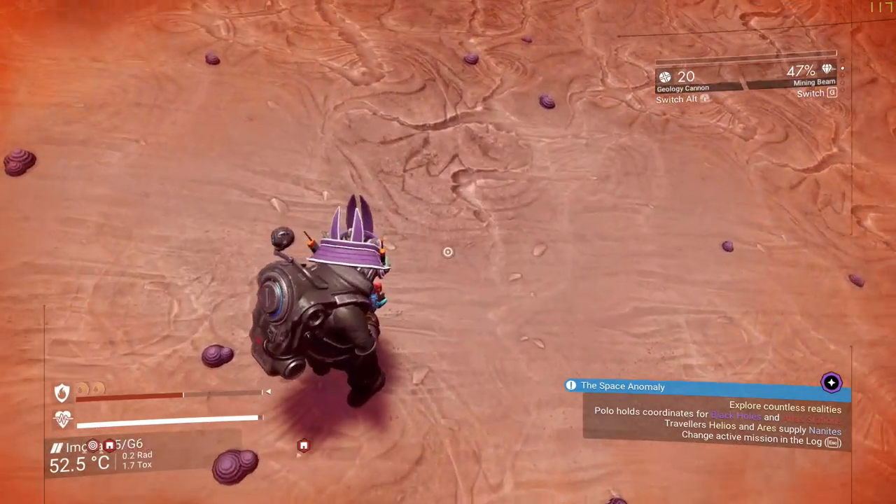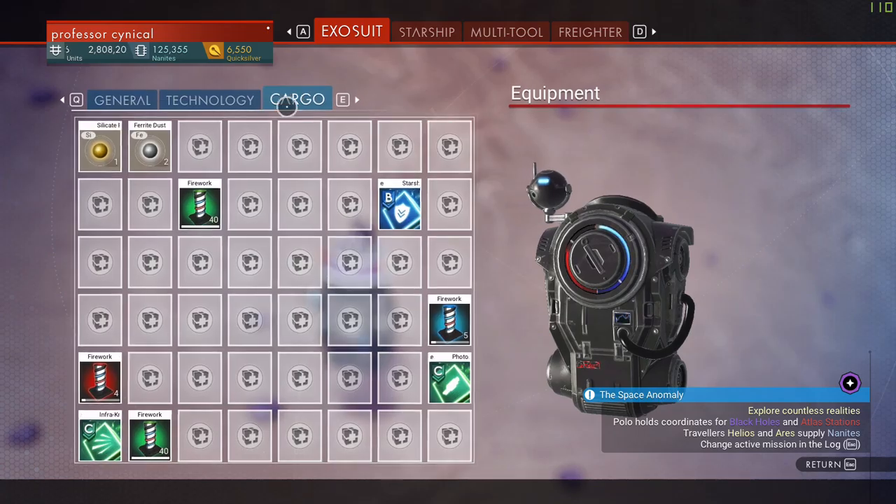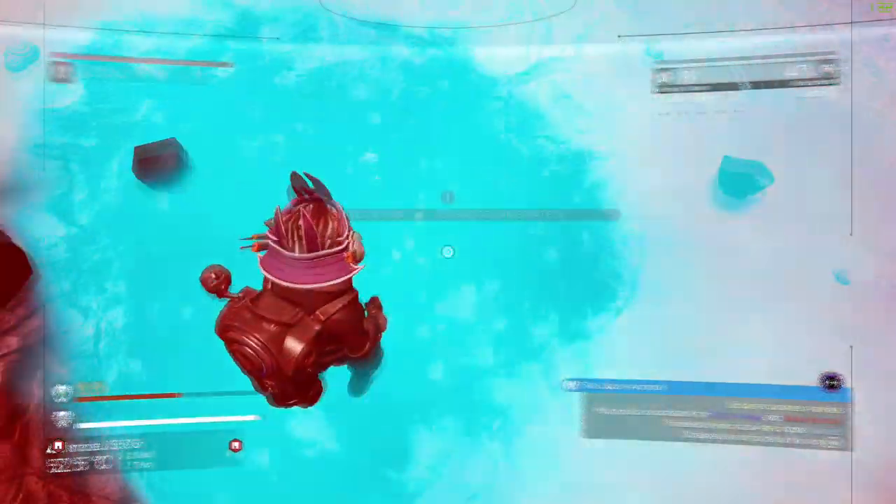The first thing you're going to want to do is blow yourself up with the geology cannon. We have a quick look first in our exosuit in general — there are all our items — and we're going to go ahead and finish ourselves off there. This is all part of the glitch, don't worry.